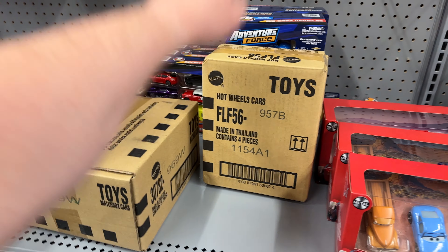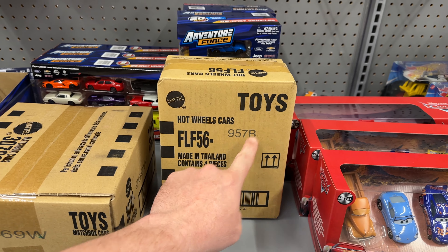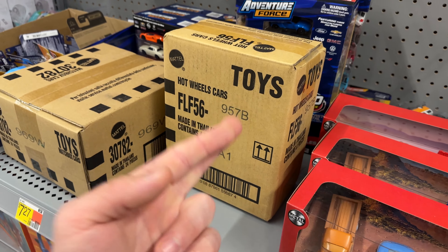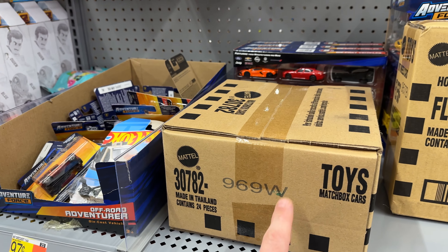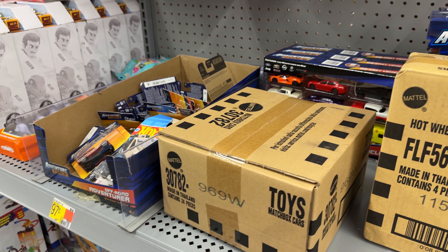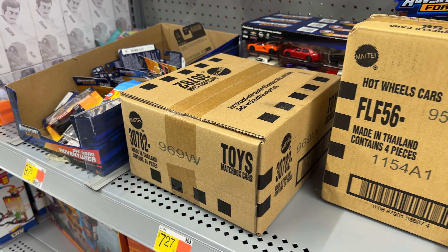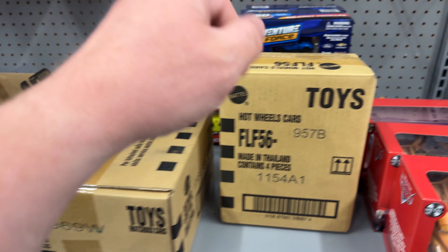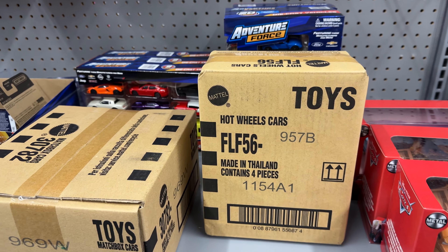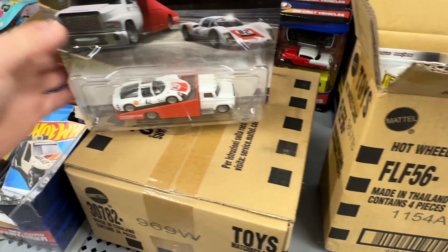We've got two boxes: Matchbox and Team Transport. This is the B mix — I'm pretty sure this is the new set with the Porsche and the Honda Accord, fingers crossed. We got into a box recently but I can't remember if that was the new one. We're going to get it cracked open and hopefully find a super chase — that would be very exciting. Starting with Team Transport because I'm super excited for the new set. Let's get it cracked open — yes, the brand new set!